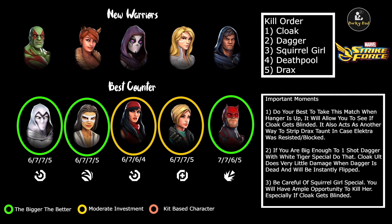Next, we're going to kill Squirrel Girl, then Death Pool, then Drax. The important moments — as with all Shadowlands guys — make sure you're really prioritizing them while Hanger's still up at the beginning. That makes Moon Knight go first, and it's very important to know which debuffs are landed on which characters before you use your White Tiger special. So if Cloak is blinded, you don't have to go for Cloak — you can go for Dagger or even Squirrel Girl. Another reason we want Hanger up is the Skirmisher on Moon Knight is going to strip off extra buffs. So if we didn't get the strips on Drax with Electra because of Boosted, Engineering, or maybe it's Bridge, the Skirmisher from Moon Knight has an extra attempt to rip off more buffs.